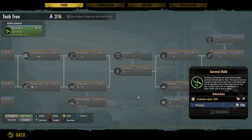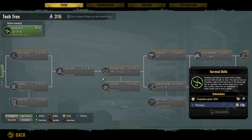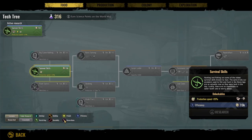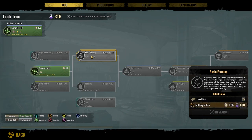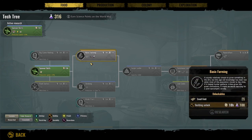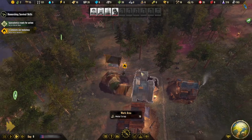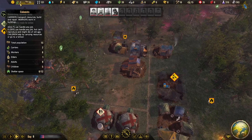The research interface has been updated. I prefer the old look, but this shows decorations, durability, building, and ideology research, with filter options — very helpful. We can unlock basic farming now, which is great so we can start farming. We only need one person but might want them on plastic-gathering instead, so we'll see how that balances out.